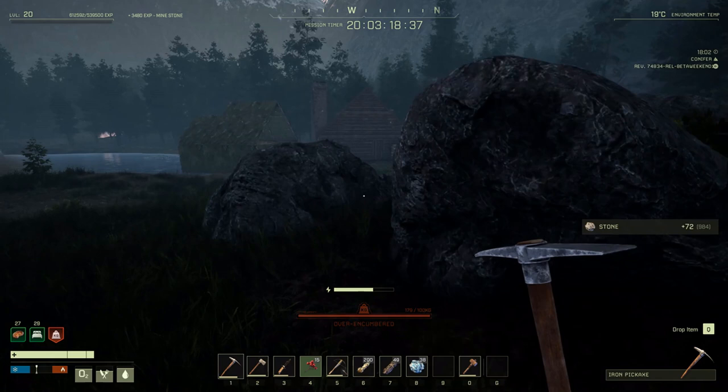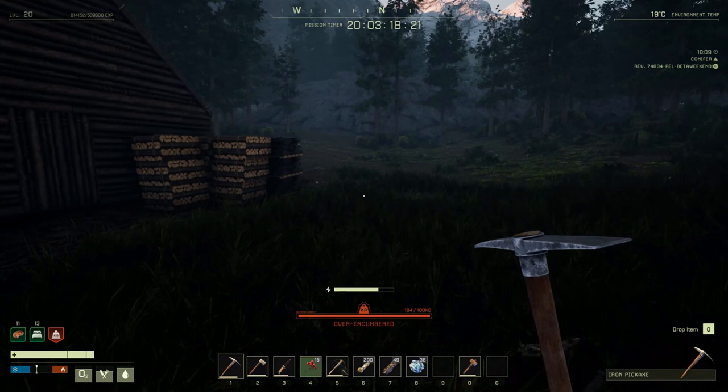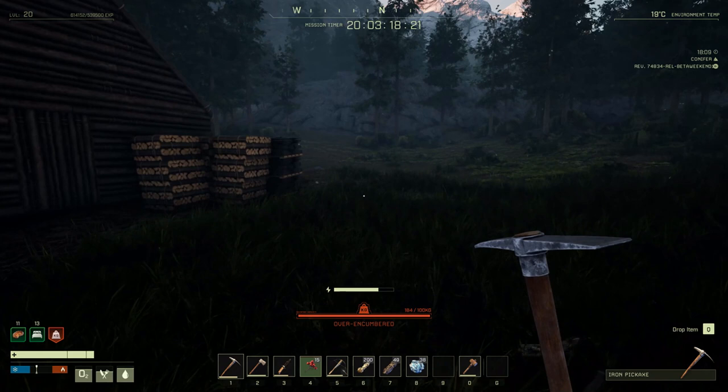If you find a big node and mine most of it out, like the one I have over here and hit it, you get a massive ton of it — it also gives you a ton of stone. You can level to max level very quickly doing that. You can see over here how much stone I've accumulated.